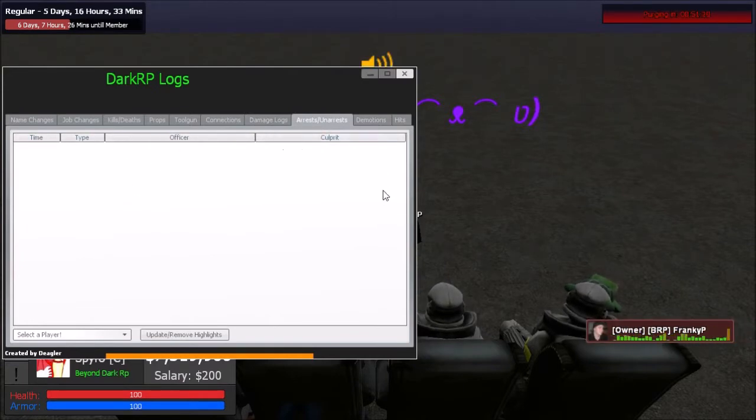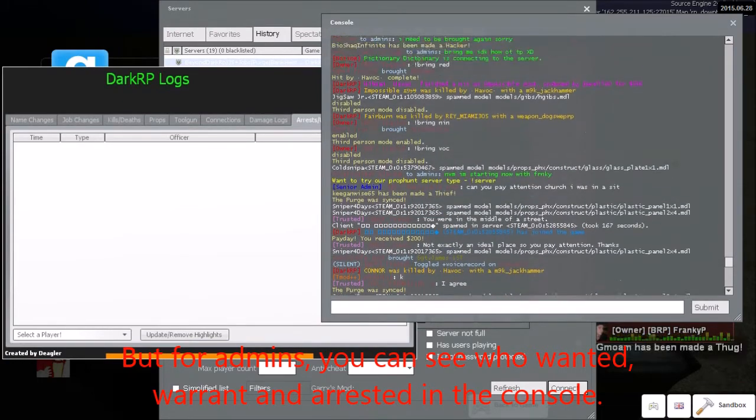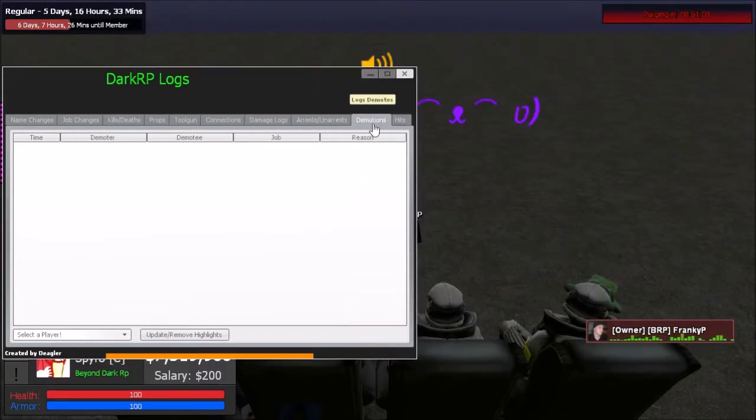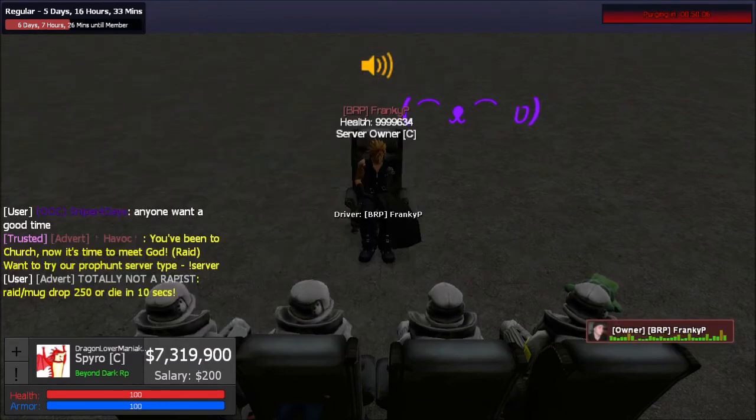The arrest category unfortunately doesn't work, so you have to go by what players say. The demotion category also doesn't work — and players aren't allowed to demote anyway when staff are on. The hits category helps you figure out if a hitman RDM'd someone. If the hit doesn't appear in the hits log at all, it wasn't legitimate. If it shows 'complete,' 'accepted,' or 'failed,' it's a legitimate hit.